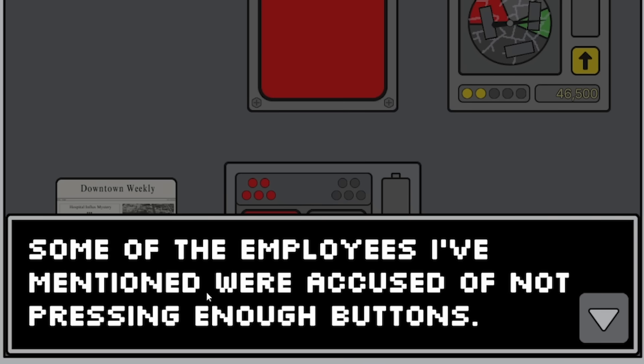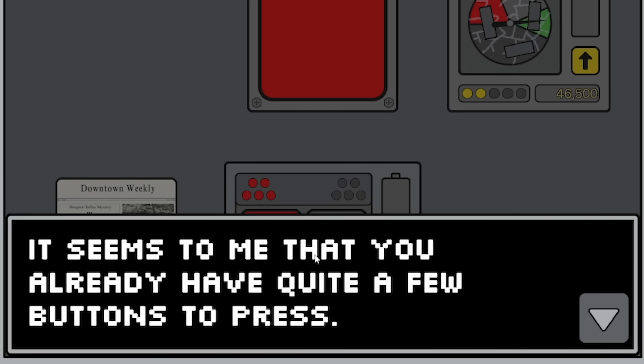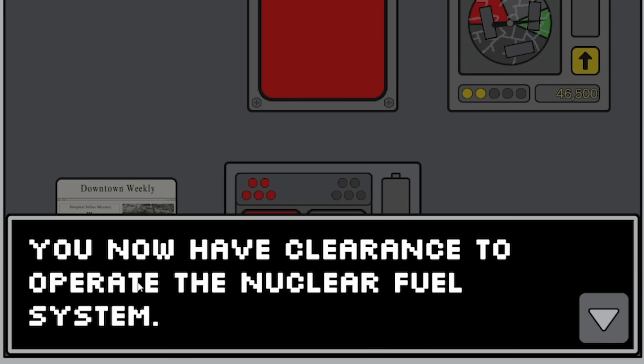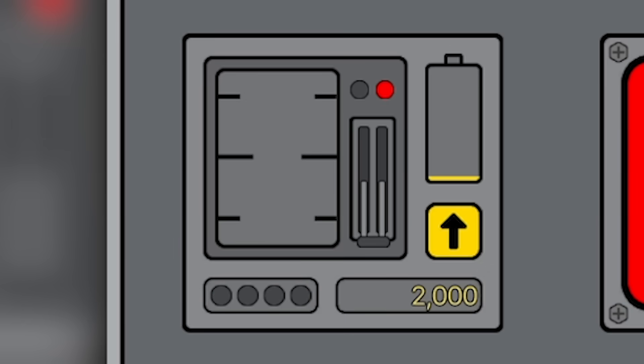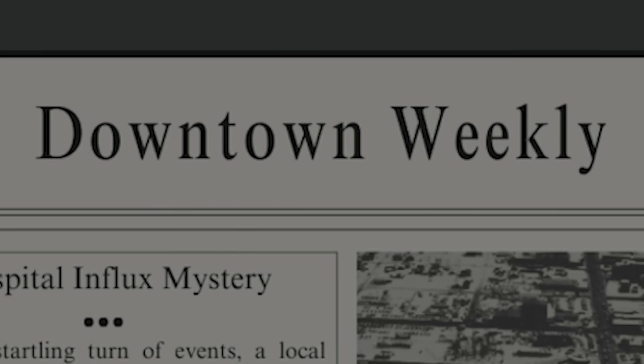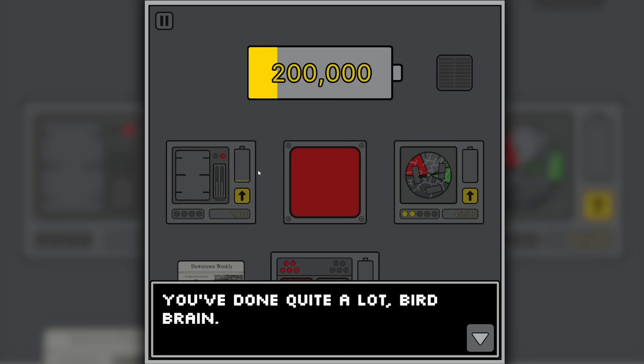Oh my god, look at the stonks now - 33,000 and we've reached 100,000 volts. The AI jokes: 'It's odd.' No, it's even! Some employees were accused of not pressing enough buttons. The AI's original program encouraged pressing as many buttons as possible - and since I already have quite a few buttons, what's one more? We now have access to nuclear fuel.